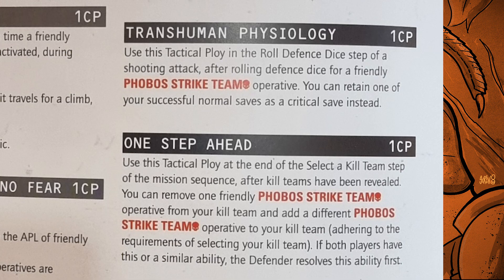Transhuman: in the roll defense dice step of a shooting attack, after rolling, you can retain one of your normal saves as a crit save. Decent. One Step Ahead lets you, at the end of the select kill team step, remove one friendly operative and replace them with a different operative from your kill team — useful if you somehow made a mistake selecting your roster, but I feel it's a bit of a trap since you can only change one operative. Elite Reconnaissance is used at the end of the scouting step: you can either redeploy up to two friendly operatives within your drop zone, or select and resolve one additional scouting option different from your original selection. This lets you pick the scouting option to guarantee priority, then use one CP to get the scouting benefit you actually wanted — and you can do it after your opponent reveals theirs. Very, very useful.